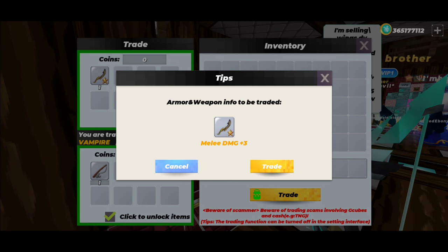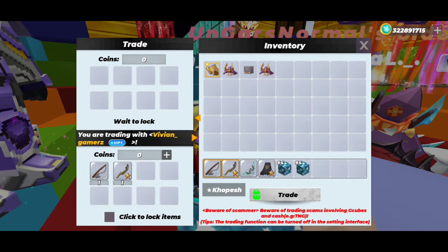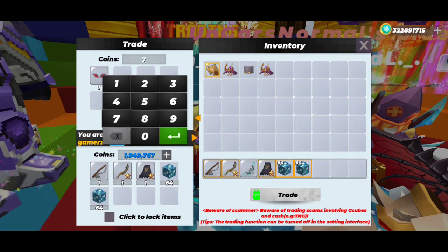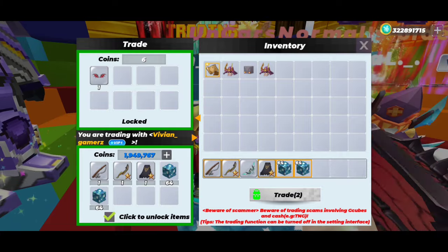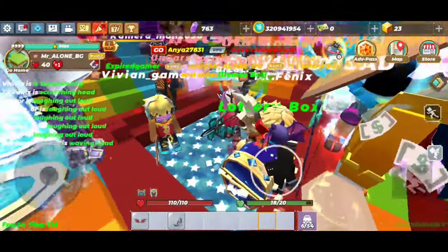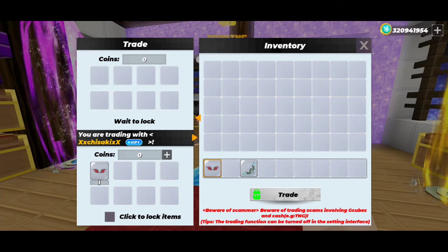I recently saw that coins' value went up, so try to get as much coins as possible. This guy asked for five VIPs and some star blocks. When I offered just five VIPs he asked for star blocks, so I added two stacks of star blocks and he traded. Then here's Chisaki again — I'm going to be converting this into VIPs.